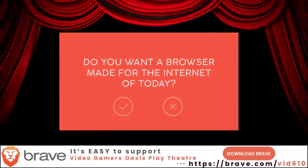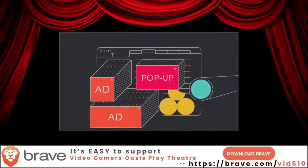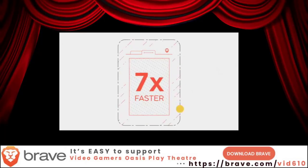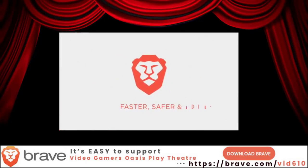Do you want a web browser made for the internet of today? We created technology that automatically blocks trackers, annoying ads, and shields everything. You can expect browser speeds up to seven times faster on mobile. Try Brave. It's faster, safer, and ad-free.